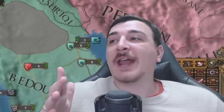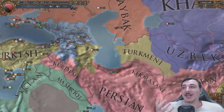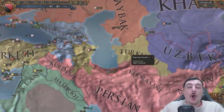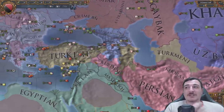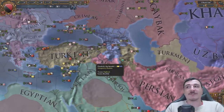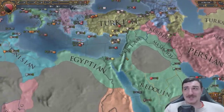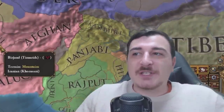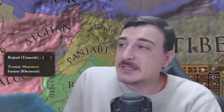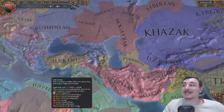One thing that was good and I wish they kept is the fact that Turkish is in the same culture group as Azerbaijani and Turkmeni - the Oguz culture group - which actually is accurate. The Turks, Azerbaijanis, and the Turkmen are the closest out of all the countries in this area. So I'm surprised they added Turkish to the Levantine group and Azerbaijani to Persian or something like that. I know they do most of these changes for balance purposes, but you can still have balance and make it a little more accurate - this was balanced in my opinion.